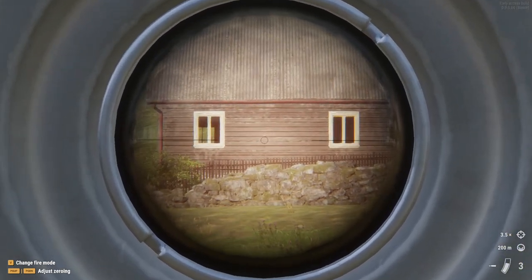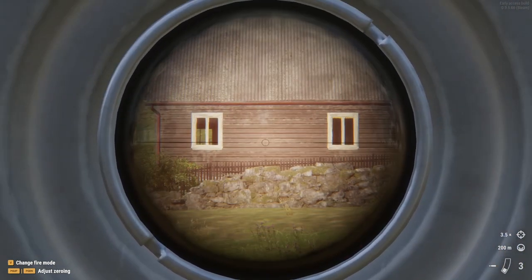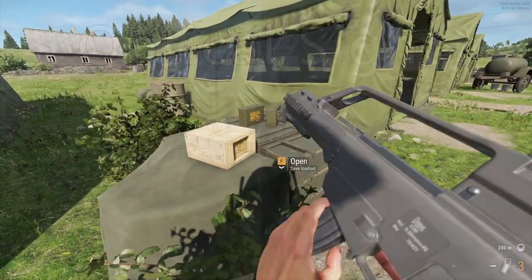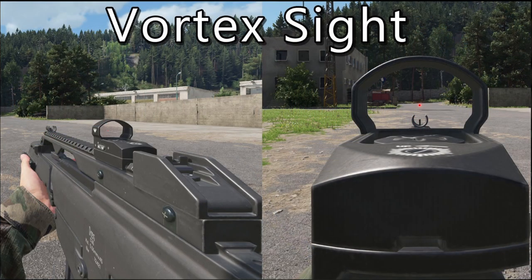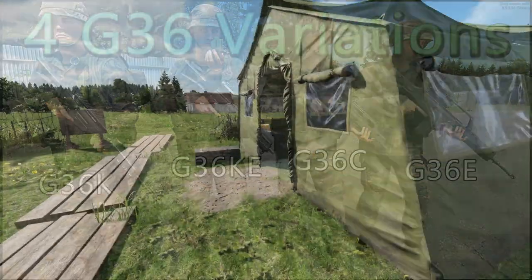Going into what's actually in the mod, we can take a look at all of the new scopes this mod adds, as well as the four variants themselves. Starting off we have the Optical Sight, which I showed off in the footage earlier. Then we have the Vortex Sight, which is pretty cool looking — I think it's a nice sight picture, pretty solid, well done. The four variants included are the G36K, the G36KE, the G36C, and the G36E. So all in all, it's a pretty solid mod and I think it will be quite useful for modded servers.